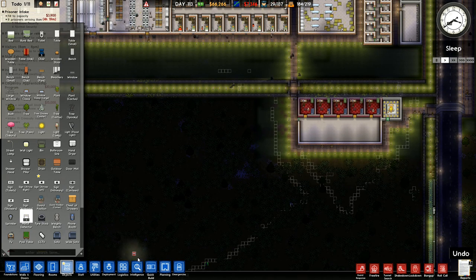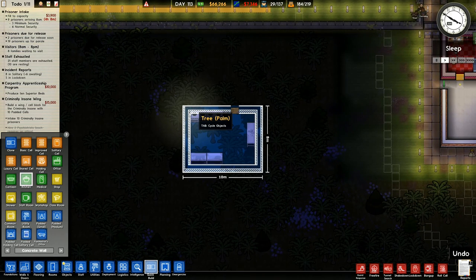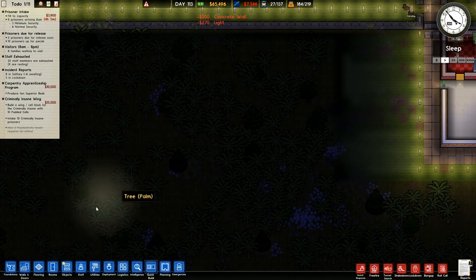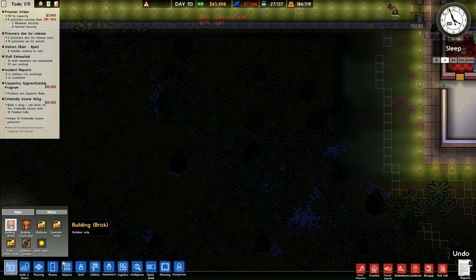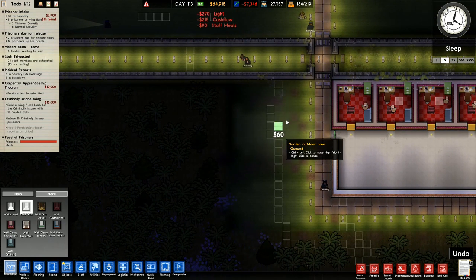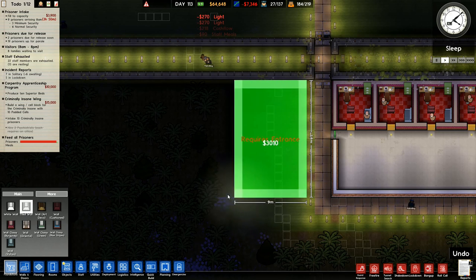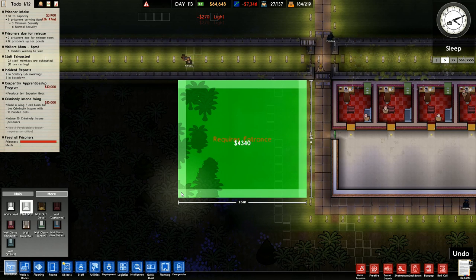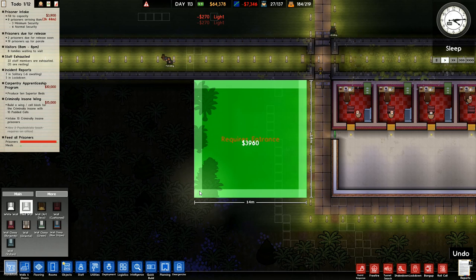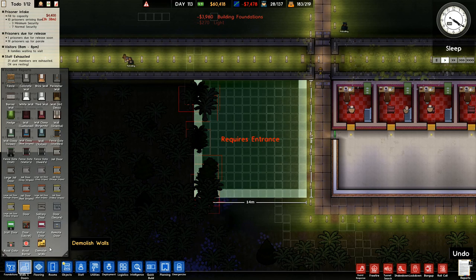I'm going to need a canteen to feed these criminally insanes, so we're going to need a kitchen for that. Do I have a quick build kitchen? I do have a quick build kitchen - it's a very, very small kitchen. We're not going to quick build the kitchen. I'm going to go with foundations and go more in here. Tiled wall is what I'm going to do this kitchen out of. We'll drop a kitchen right in there, and then we need to build an entrance for this.